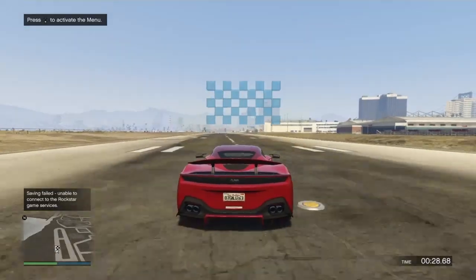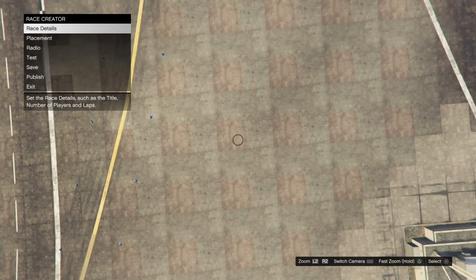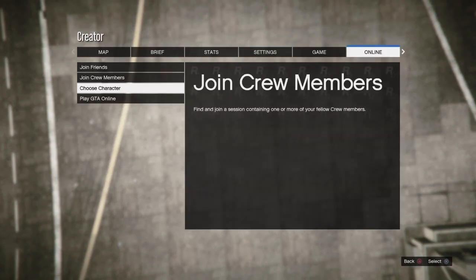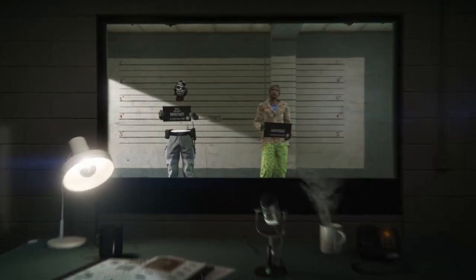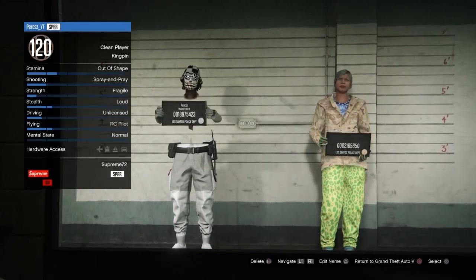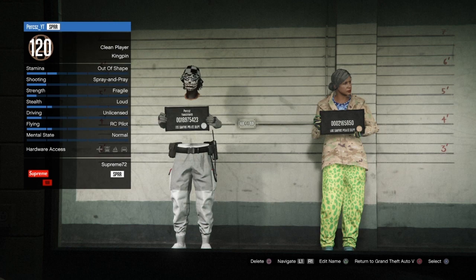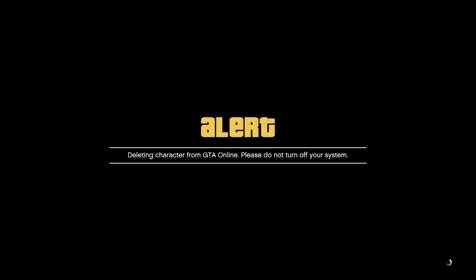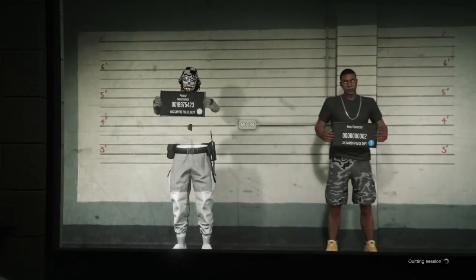Then go ahead and test the race. Once you get the pop-up on screen, accept it, then bring up your pause menu, go to Online, and select Choose Character. Wait until you load into that scene. Then delete your female character by typing 'delete.' Once you delete her, back out to story mode — make sure you do NOT select your male character otherwise it'll mess up the whole glitch. Make sure you back out to story mode.